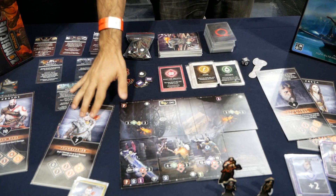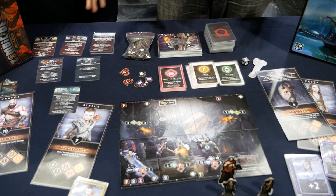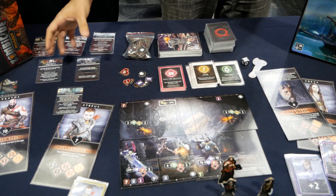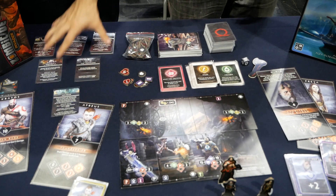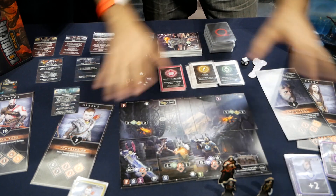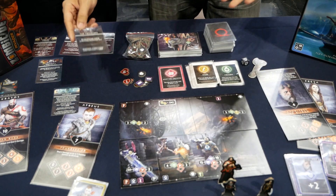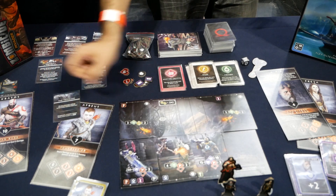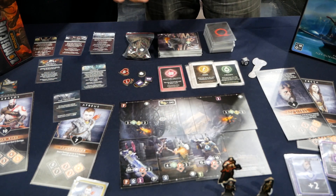The idea of the game is that at the beginning, you have six different missions that you can choose. You shuffle them and open them like this. In this mission, you only know the winning condition — in this one, you know you need to kill the travelers, but you don't know how to do that.